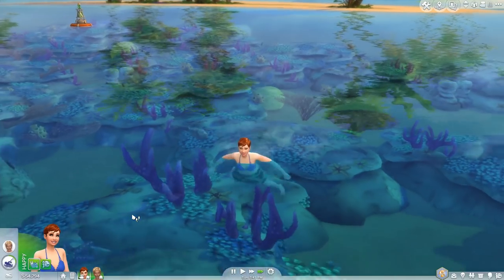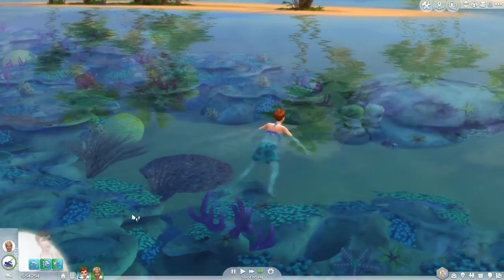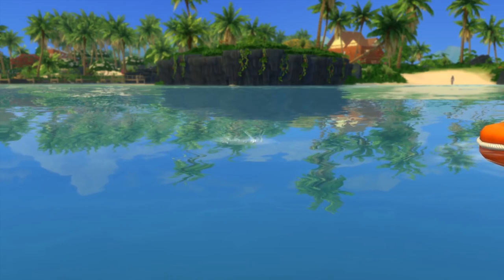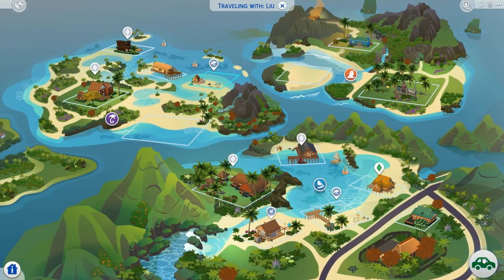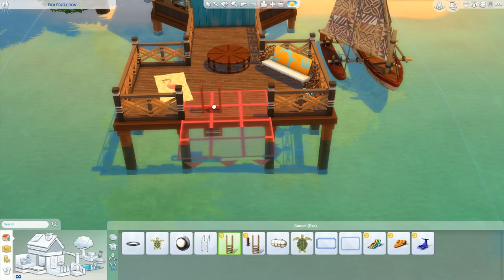And speaking of deaths, there's also death by shark. But don't worry, they won't turn you to pieces — they will just drag your sim deep down into the ocean and drown them. Beaches are the new type of community lot. And if you builders out there were wondering, we also have waterfront properties. And I don't mean this type of waterfront — I mean that you can actually build on the water.